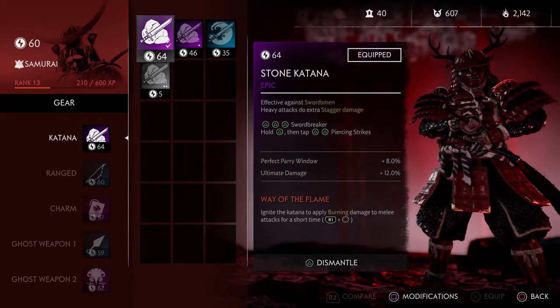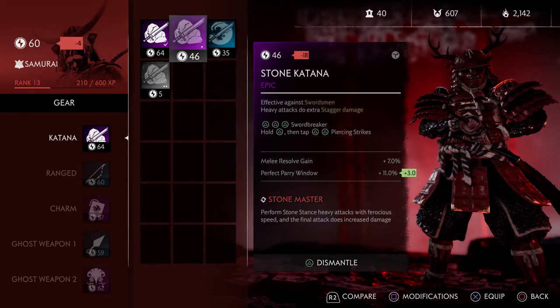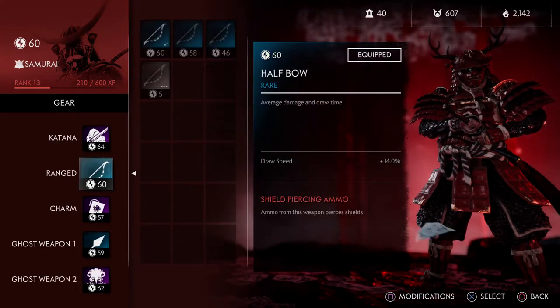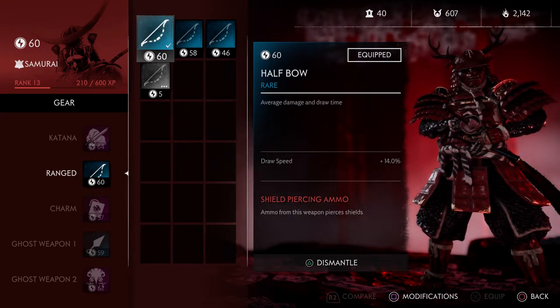The one I'm using currently is Way of the Flame, which makes your swords on fire — I just got this one and I'm really excited. I was using Stone Master, which makes your heavy attack go faster and increases your final attack. I'm excited to see more of these epics and legendaries.